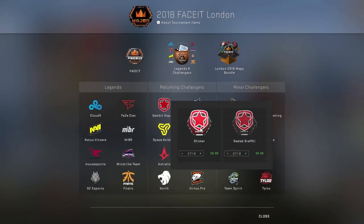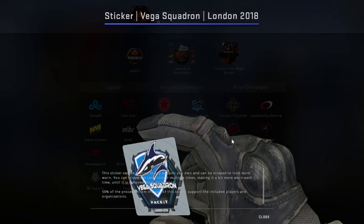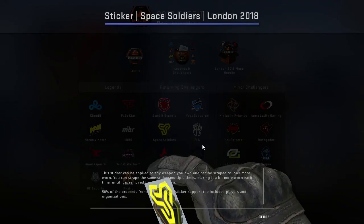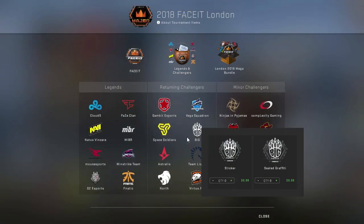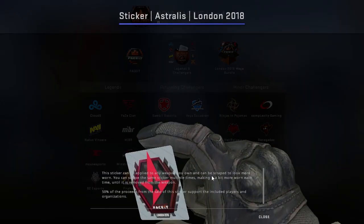This time around the FACEIT part of the sticker is really big and then the team logo is almost smaller in comparison, though from my double checking they look about the same size — the team logos aren't actually smaller. I just like it because they're bigger stickers personally, and I like the fact that we have some bigger stickers in the game. That was actually my one complaint about the e-league stickers — there's a lot of empty space on those.